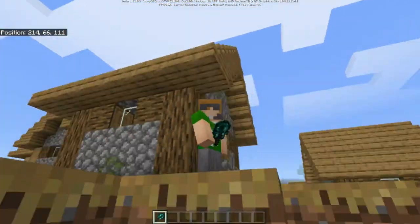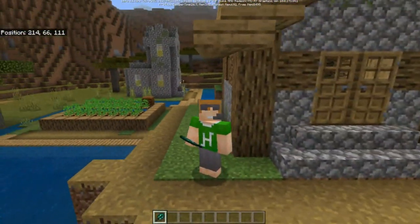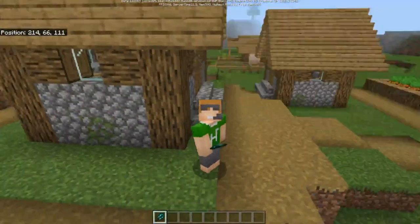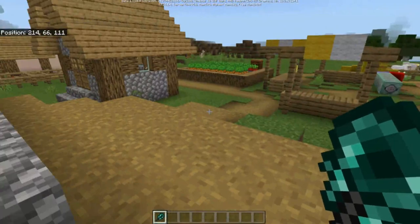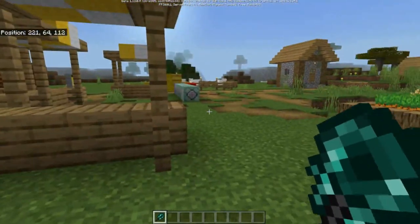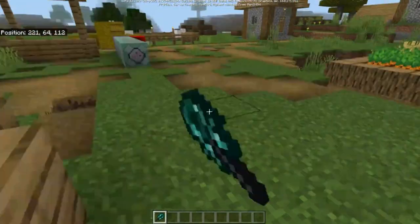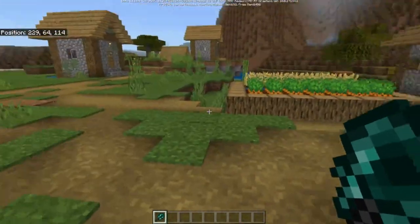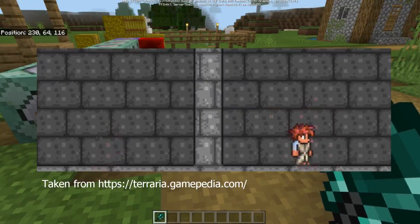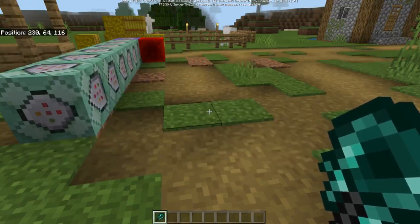What is going on guys, it's Haneprogrammer here and welcome back to another Minecraft video. In this video I'm going to show you something very cool - it is the Rod of Ender. The Rod of Ender is a very OP item because you can simply right-click anywhere and it will teleport you to the place you clicked on. It's very similar to Terraria's Rod of Discord, which teleports you to where you click by costing health.